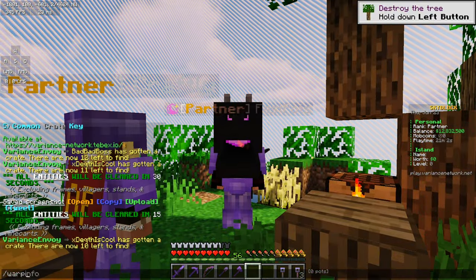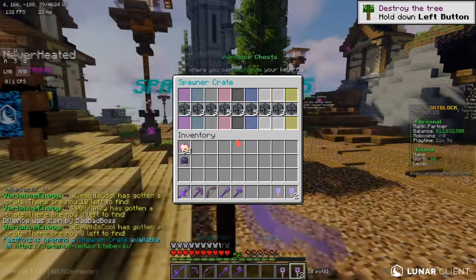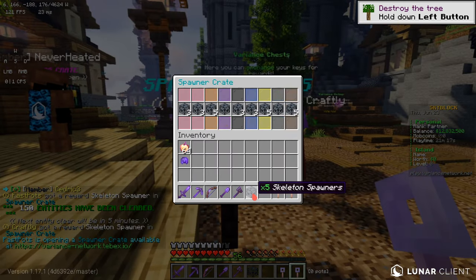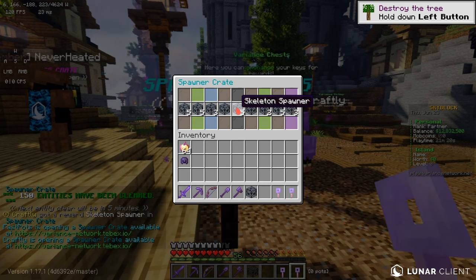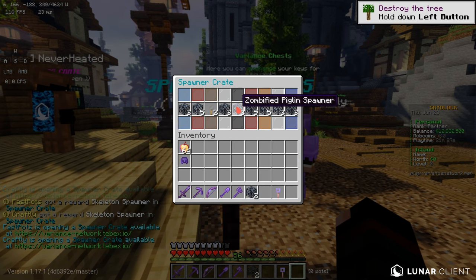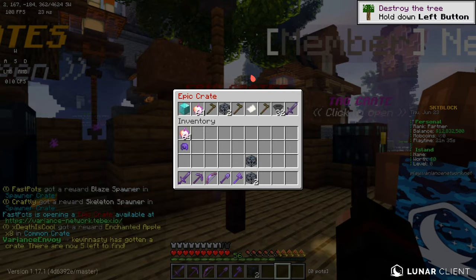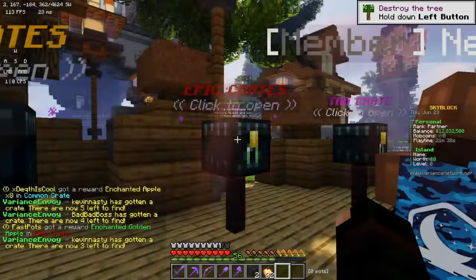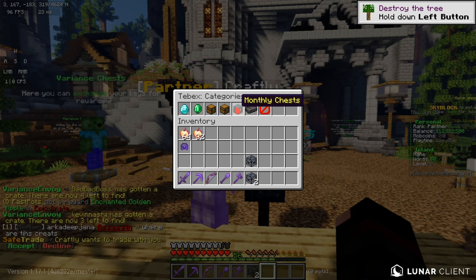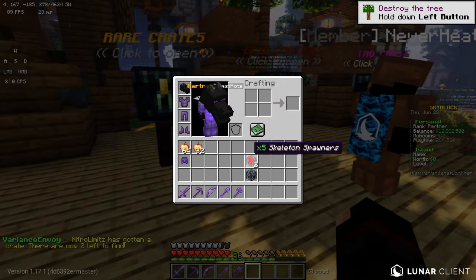I'm going to go to spawn and open the crates. Wait, do you have any crates? I have 30. Spawner crates — let's open spawner. These are going to be good for the next episode when we start making our generators and stuff. I got 5 skeleton. 5 more — that's 10 skeleton. We can make some big gens. And I got blaze. I got more skellies. And then an epic key. Do you want half of my common ones? Yeah, I'll take some. And I got 32 trapdoors — they're not that good. How much were those monthly crates? A monthly crate costs $25.